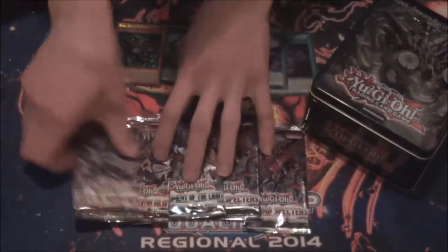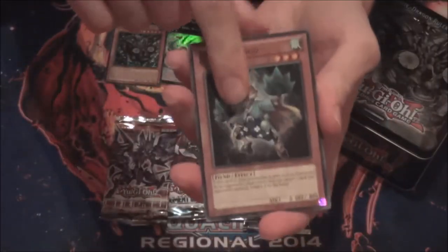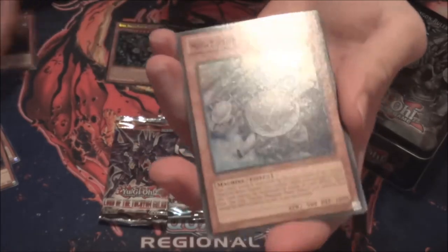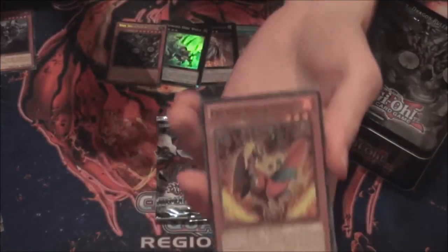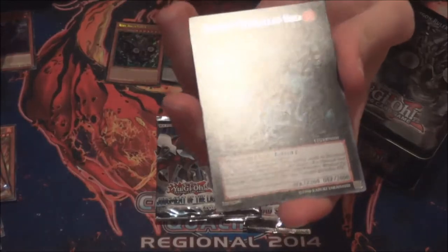I'll just do them separately — first five packs and then I'll open the Tempest tin. Triforcer Subs for the Rare, and a Super Rare Mega Phantom Beast Turtle Racer. So not the best foil, but a foil. Reacton. Xyz Block.